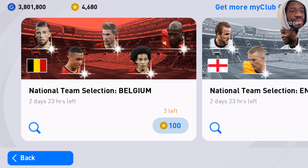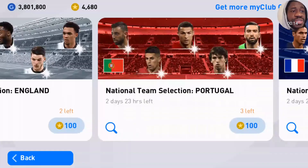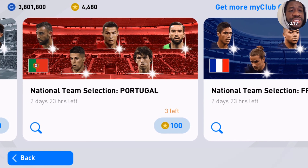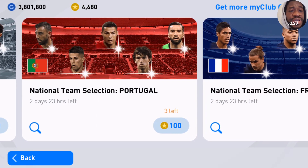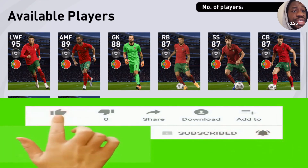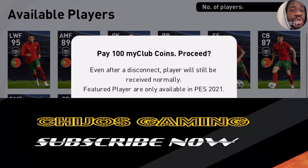Hello guys, it's your boy Jijos and I'm back again. I won't be opening the Belgian but I have opened one from the England national team. So let me open from the Portugal national team to see who I will get. I'm opening this pack because of two people — Ronaldo and Jaofelis. That's why I'm opening this pack, otherwise I won't be opening it.